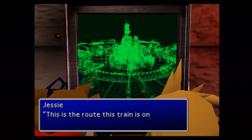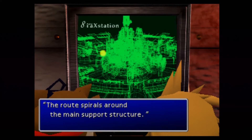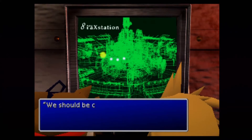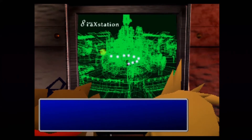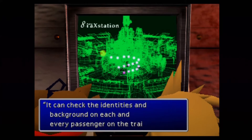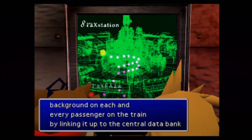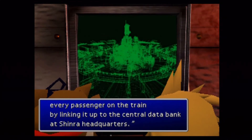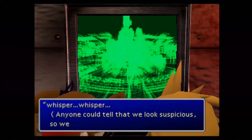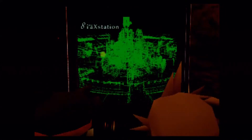It's interesting here — Jessie is actually talking about how Midgar is set up. She says there used to be towns, and that people just forgot their names. I look at this as a city that's grown, and unfortunately has become so technologically advanced that it's actually become a bit of a danger to the planet.